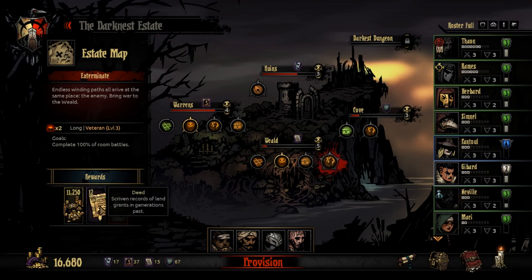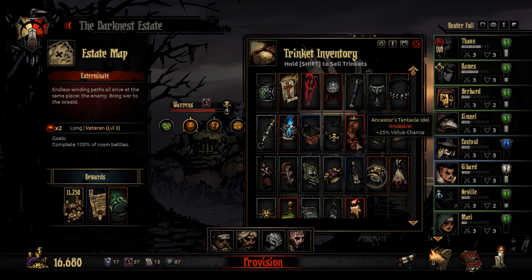We need deeds desperately and a long mission in the Wield is exactly where you're going to find your deeds. The Hero's Ring I don't particularly care about — we have this thing already, but I could sell it. It'd be nice to get an item to sell for cash.